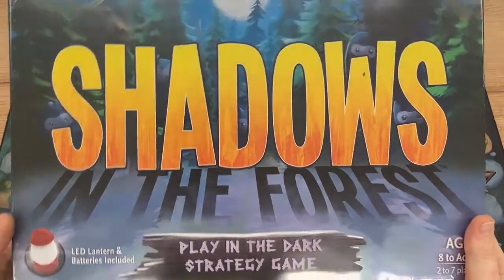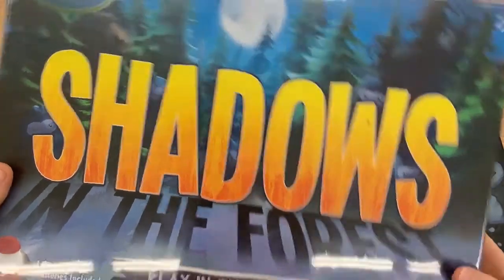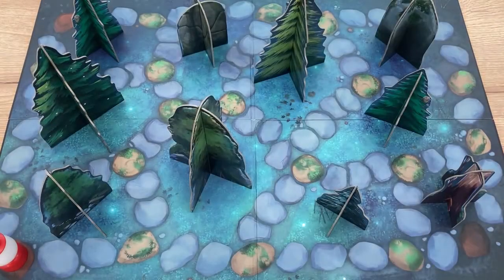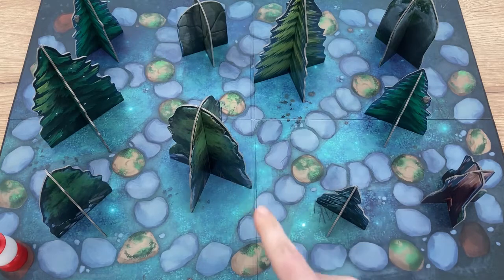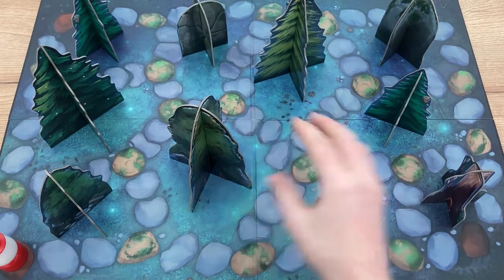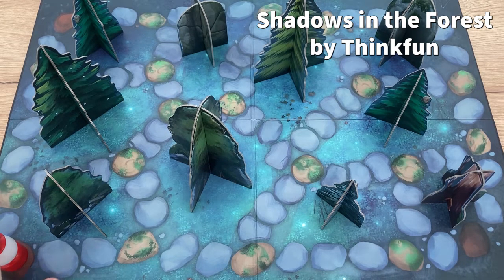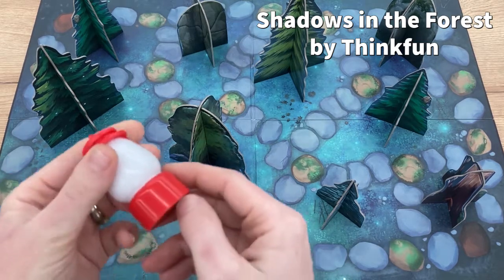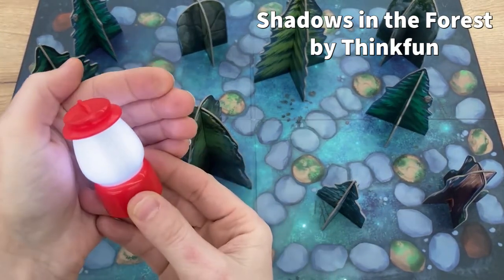Shadows in the Forest by ThinkFun is a really fun game to play in the dark, or as dark as you can reasonably get the room. We've already set the game up. You'll have lots of trees and stone obstacles, each with their own little hole across the board. Fit smaller ones in smaller spaces, larger in larger spaces. Then set up your forest. We've placed our lantern to the side — it's LED-based and it really glows.